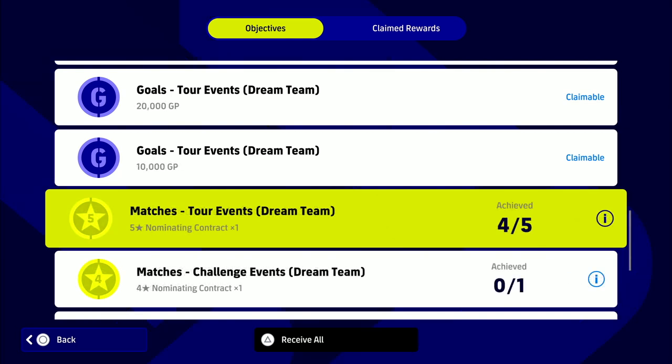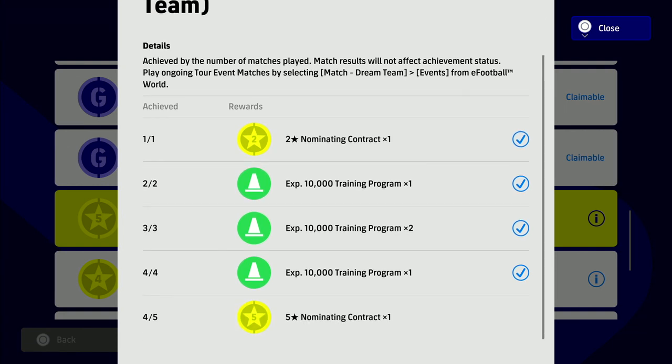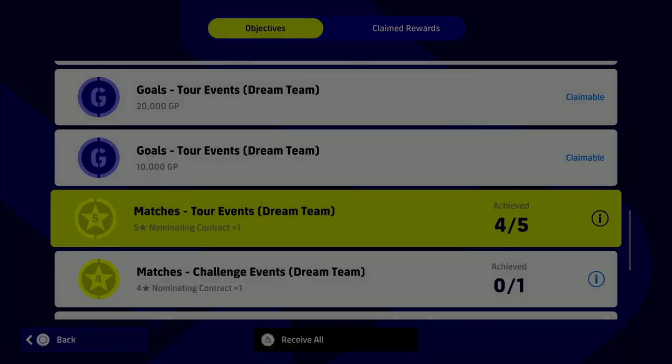For the rest of it, it's just playing games. All you need to do is play five matches against the AI in tour events with your dream team. It says 'achieved by the number of matches played' — it doesn't matter if you win, lose, or draw, it doesn't matter what difficulty you play, it literally does not matter. Once you start the match and finish the match, at the end of the fifth game you will get your five-star nominating contract, which means you can sign one of the five-star players we saw at the start for free.